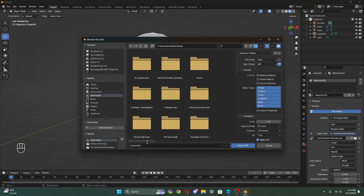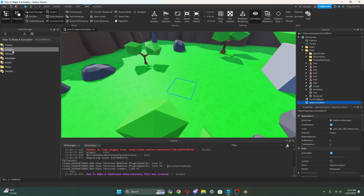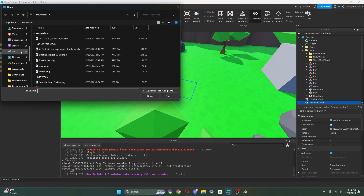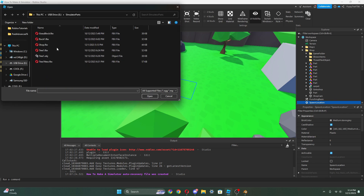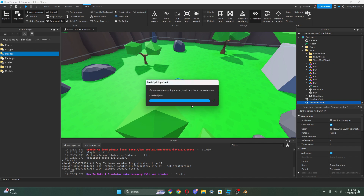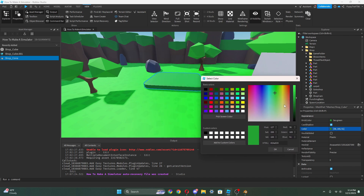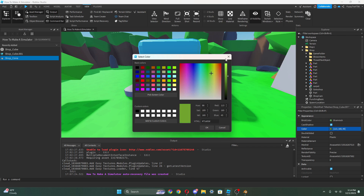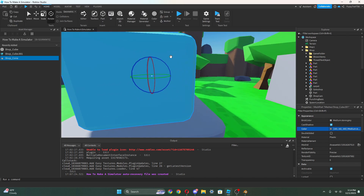Let's go to file, export FBX, and store it in our simulator parts folder. I'm gonna call it shop.fbx, export that, and now we can go back to Roblox. Go to view, asset manager, mesh, upload, find the simulator parts folder, and insert shop.fbx. Don't import as a single mesh file - apply all. Now we can insert this. We can change the color, and if we want to remove the texture we can go to texture ID and remove it to use a Roblox color instead.